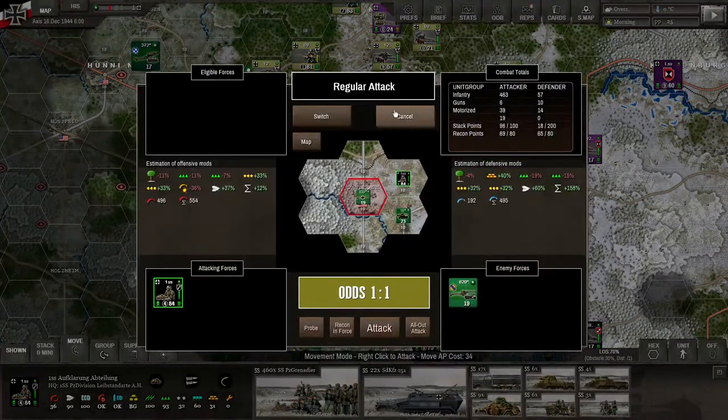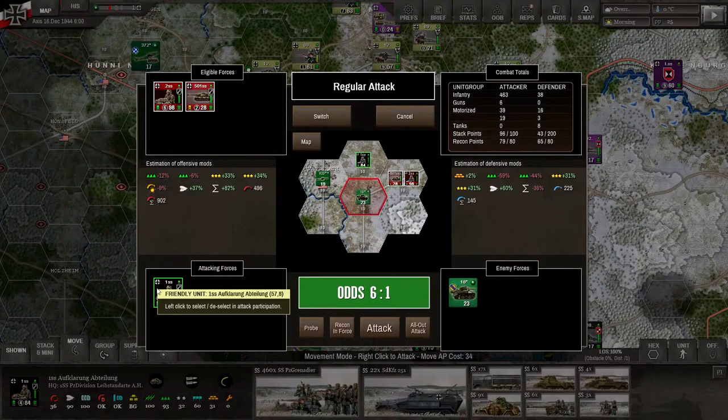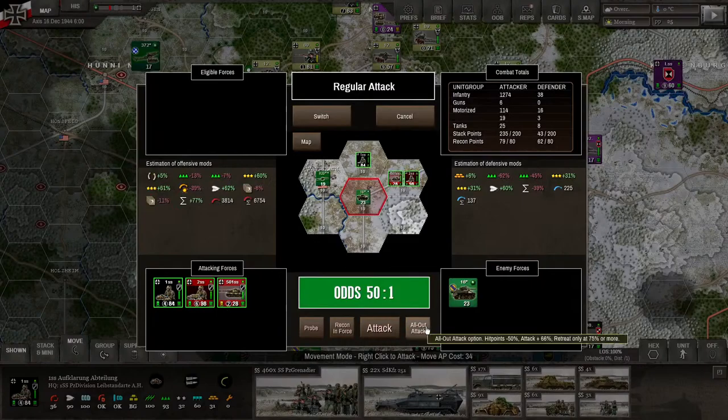The odds aren't great for the AT position, so let's go for the tank. Six-to-one already, just with the Aufklärung Abteilung. They've got mostly Pumas, stuff like that — not necessarily something that's going to scare a tank, but they're going to do damn well. These SS troops are certainly elite. All-out attack.